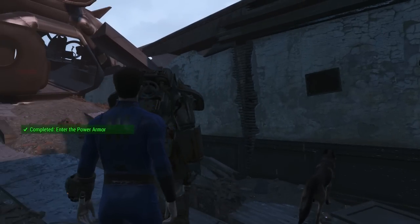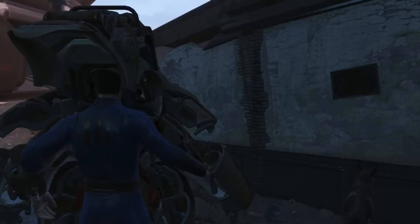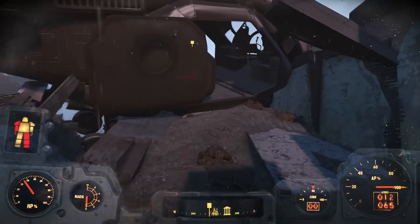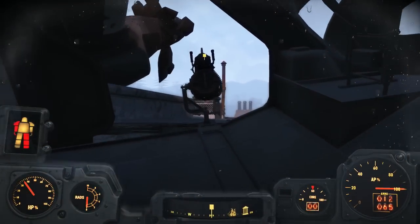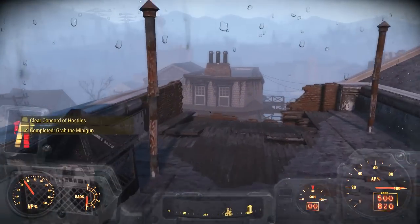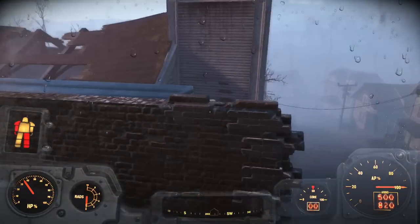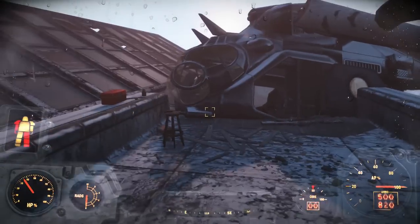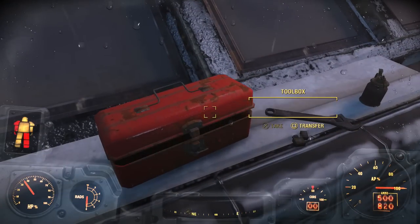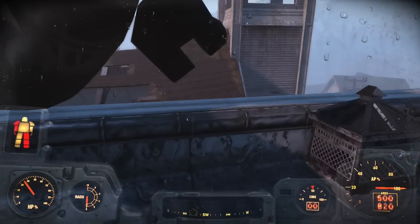Yeah, let's enter. Oh, it's raining. Look, our suit is actually wet. Nice touch. Oh, get the hell out of here. We have a turret gun now. Clear Concord of hostiles. Wait a second — why did they send me on this mission? Why didn't they just do this themselves? This was really easy, and I just got here.